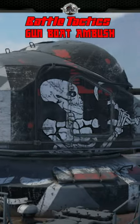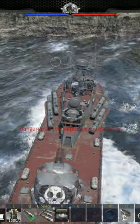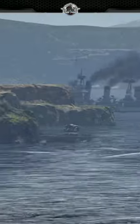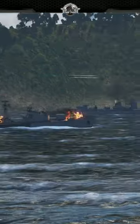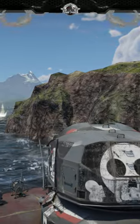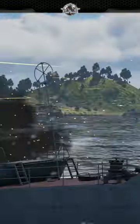Straight-out gun battles or brawls are usually a death sentence, and today I'll be illustrating how to set up the perfect ambush for gun kills. My most proven technique is to position my vessel close to a contested strait, passageway, or inlet in a concealed position. The ideal location has enemies engaged with allies in a different direction to your position and has them passing by you at short range.